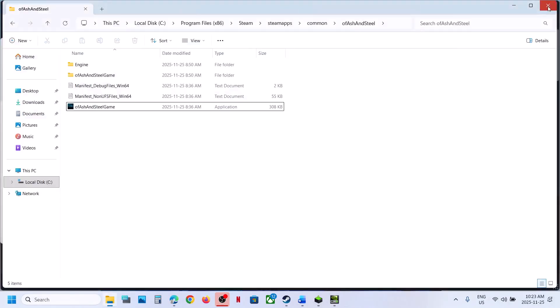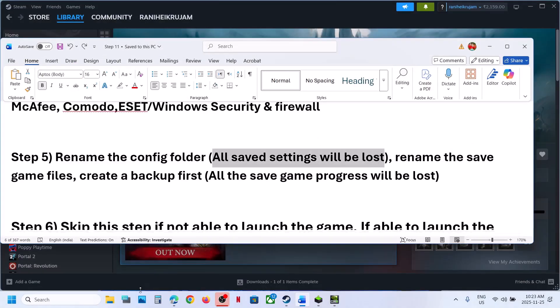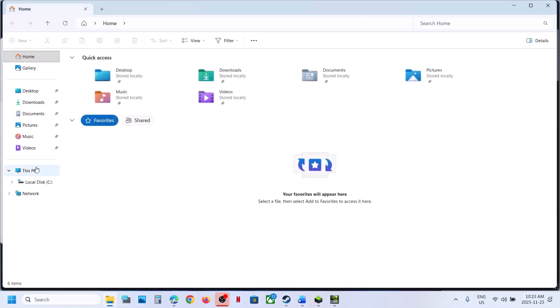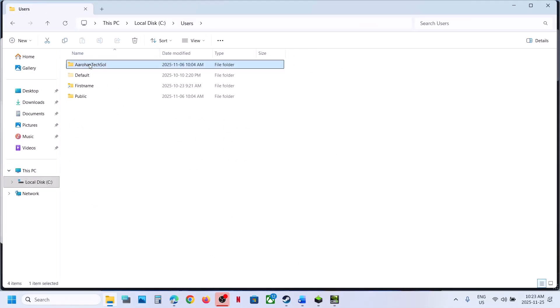Still not working? The next step is to rename the Config folder. When you rename the Config folder, all the saved settings will be lost. To rename it, go to This PC, open C Drive, then the Users folder, and open your username folder.